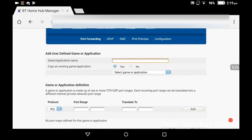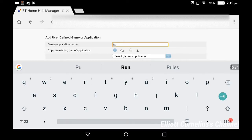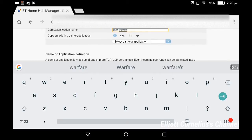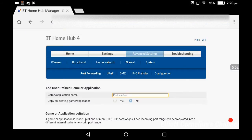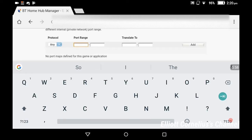What I did — I already done this — I gave it a name. Call it anything you want as long as you can remember it. I'll just call it Roster Warfare. Just press no, and what you do, you put in your port range. For the normal Roster Warfare port it should be 5123. You put that in your port range.